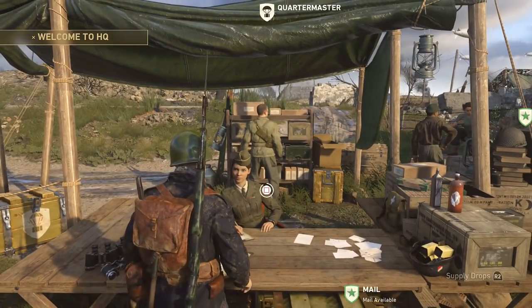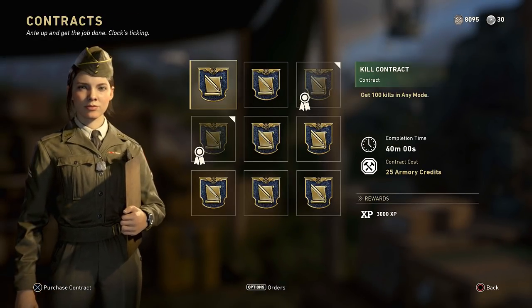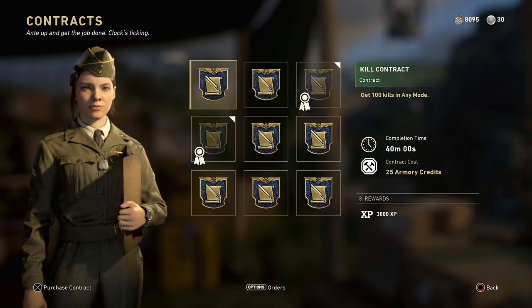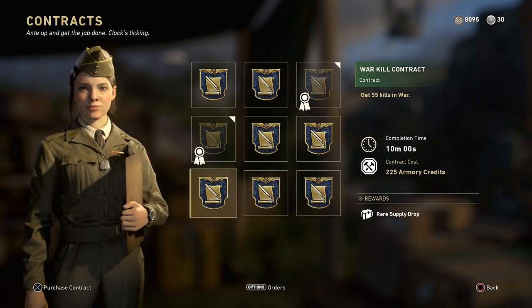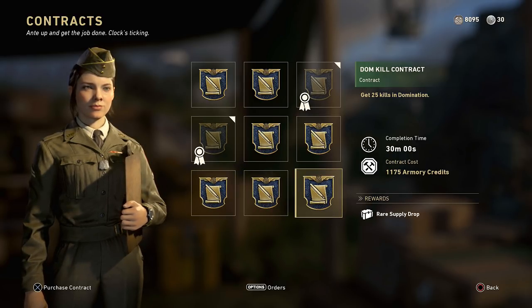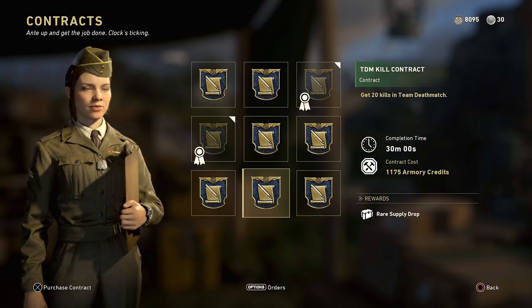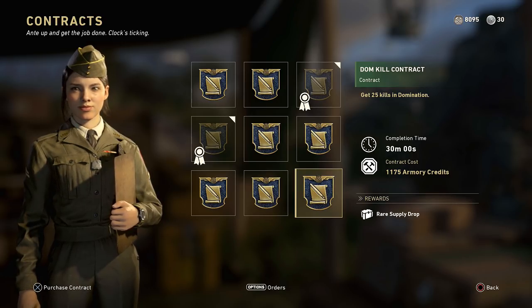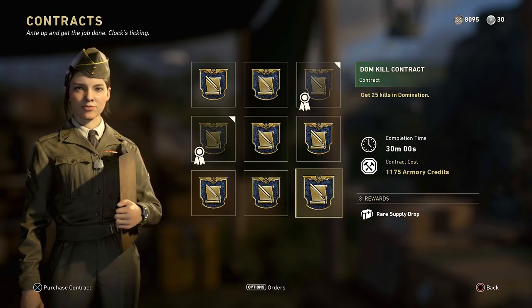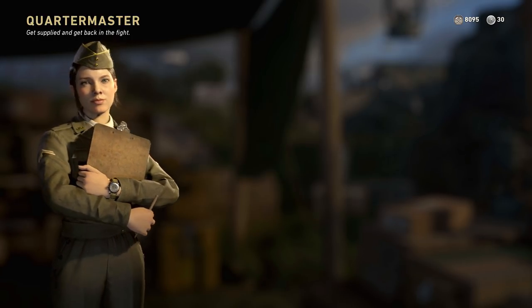Over here you can find the Quartermaster. The Quartermaster is going to give you a whole bunch of different contracts that you're able to complete. These contracts do cost armory credits and depending on the difficulty, they may cost more and more. So obviously these at the bottom here are 1,175 armory credits. If you don't complete these tasks, you're not going to earn the rare supply drop and you're going to be out of credits. Probably not worth it, but if you really wanted to open up a supply drop, you could spend the credits and spin it to win.